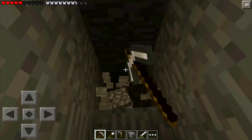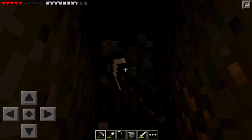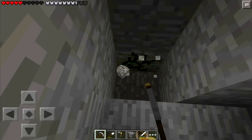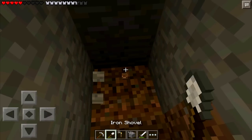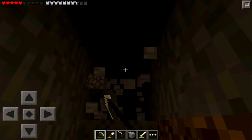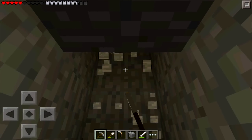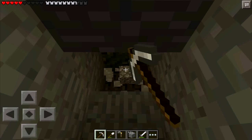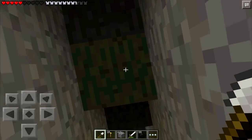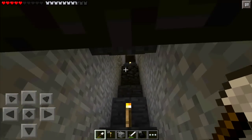We're already hitting a couple of random veins of resources, so that's nice. Obviously that's not a big deal because when we get to the bottom we're gonna have access to way, way more. So, redstone, all that stuff's really prevalent down there. Oh no — my pickaxe is almost broken, we're gonna have to go back. Shoot — well, there it is. I will remove these low blocks, by the way, because I know your head hits on a lot of them.